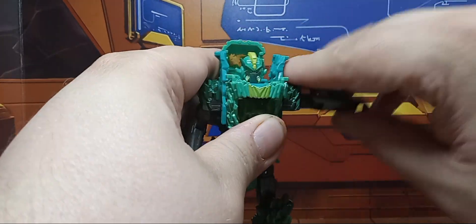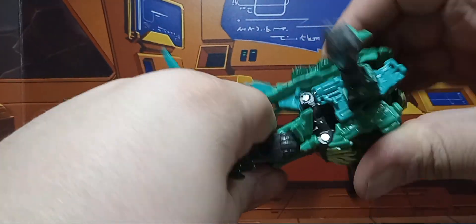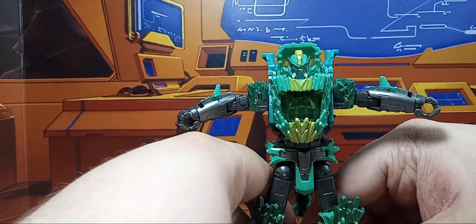Articulation-wise, the head is only on a swivel. Arms can do a full 360 and they can go in and out at this joint, which is unfortunate. There is a waist. Hips can go forward, back, in and out. Thigh, knee, downward ankle swivel. So you can get some good poses out of this.